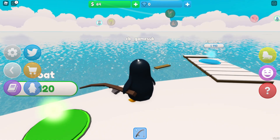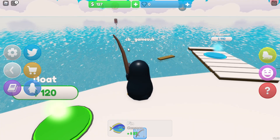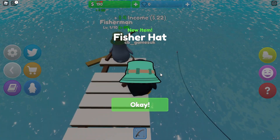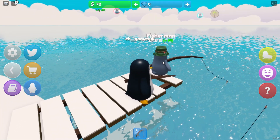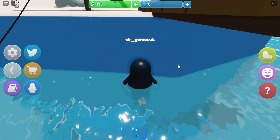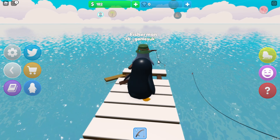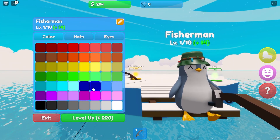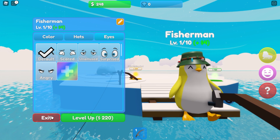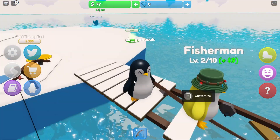I'll do some more fishing so I can get myself a fisherman. Now if I get the fisherman, the fisherman will fish for me and I can even go for a swim. I can customize my fisherman - choose how he looks. I think I would like a yellow fisherman. He looks good, he's wearing a nice hat, and I'm happy with the eyes that he's got. I can level him up to earn more money as he fishes away. I'll leave him to it.